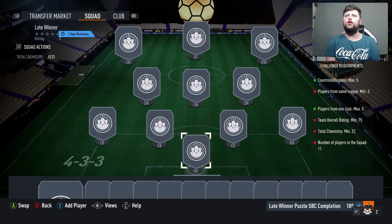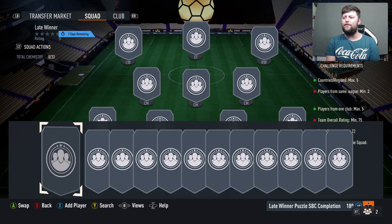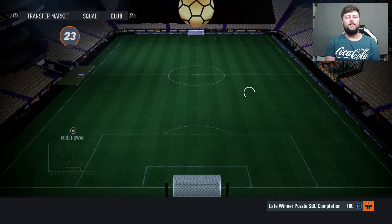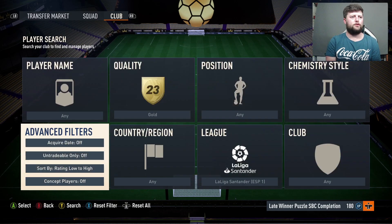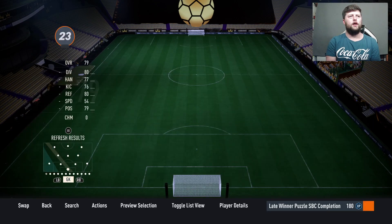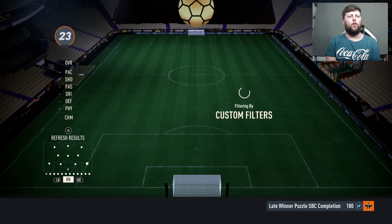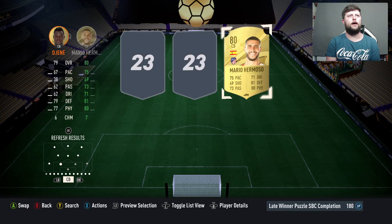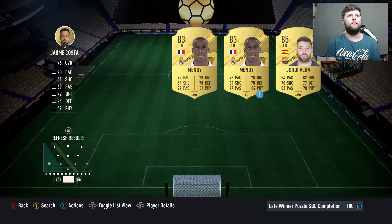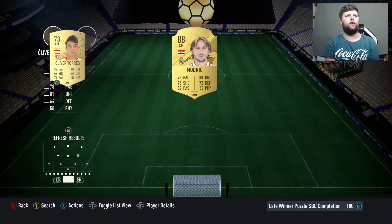The first one is: Countries - max five players from the same league, minimum three, max from one club five, 75 rated, 22 chem. To be honest, that's not very puzzling. I think if I'm looking at that and thinking this is the bar they're going with, I'm okay with that, that's absolutely fine. We don't want more than five from one club, we can only have five nations, and we can have a few more at the back.